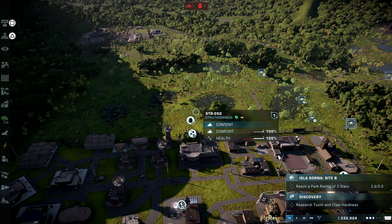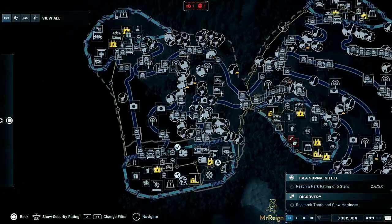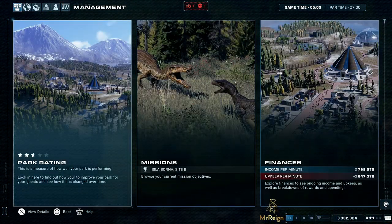Hi guys, Mr. Wain here. In this video I want to show you a nifty little easter egg I found. This is Isla Sorna Site B on the challenge map, drastic difficulty. It is absolutely brutal the way they've done this.